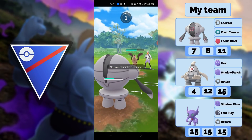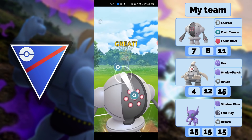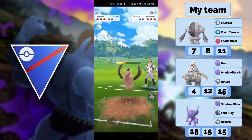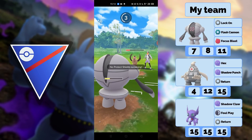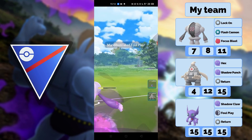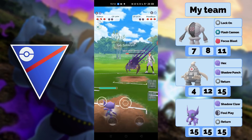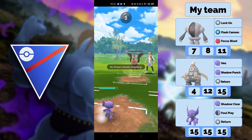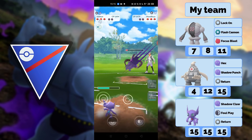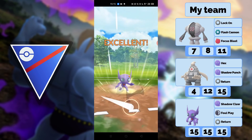I can go for a Flash Cannon and try to farm up again after this, then switch out. With both shields down it's going to be a close matchup. If I'm really low, I'll go into Sableye and try to farm him down. I have to throw there — he goes into Bastiodon on the move, which is just a really crazy play.